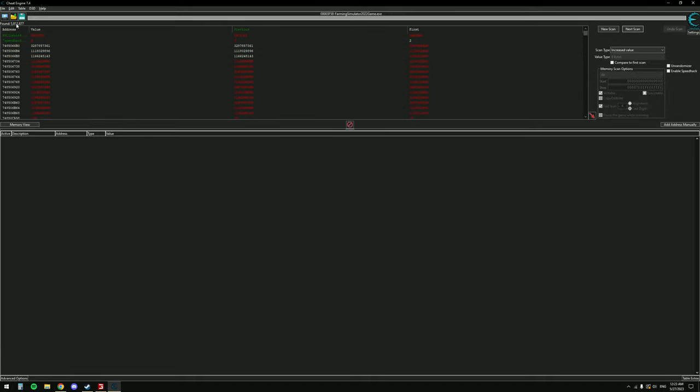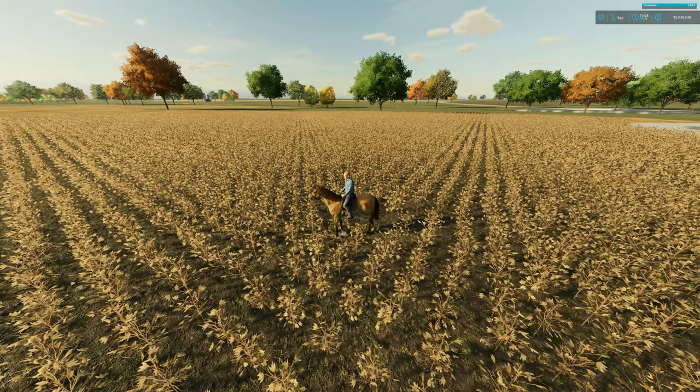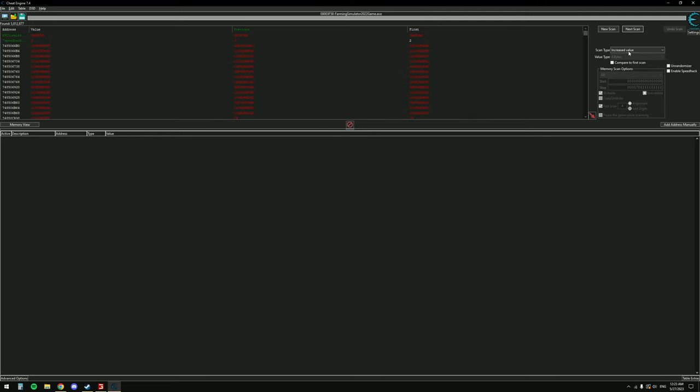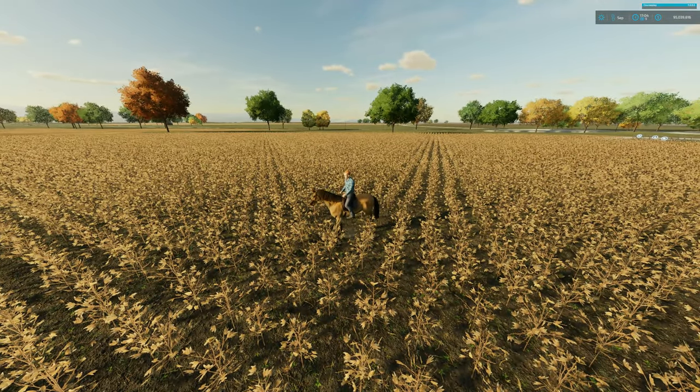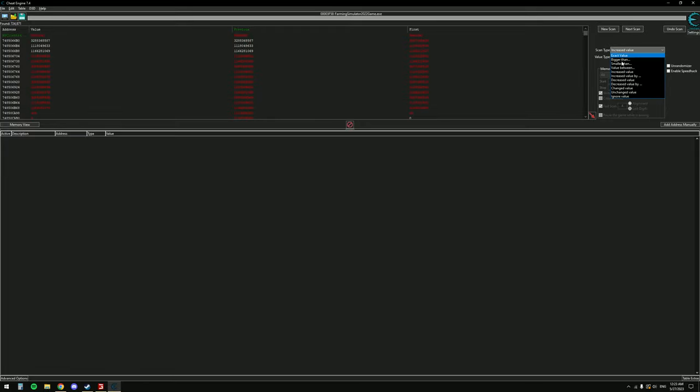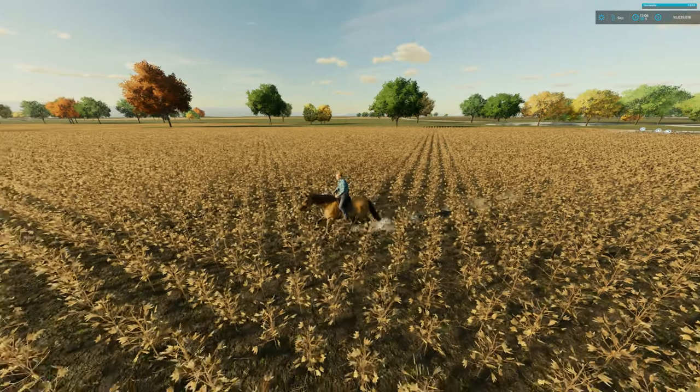We were at two billion results and now we've already narrowed it down to five million — pretty good. Go back in, ride your horse a little more, stop it, tab back out, scan for 'Increased Value' again, hit Next Scan. Now it's at 700,000. Tab back in, don't move the horse, so that value isn't changing. Change the scan type to 'Unchanged Value' and hit Next Scan — down to 100,000. It's narrowing down pretty quickly.